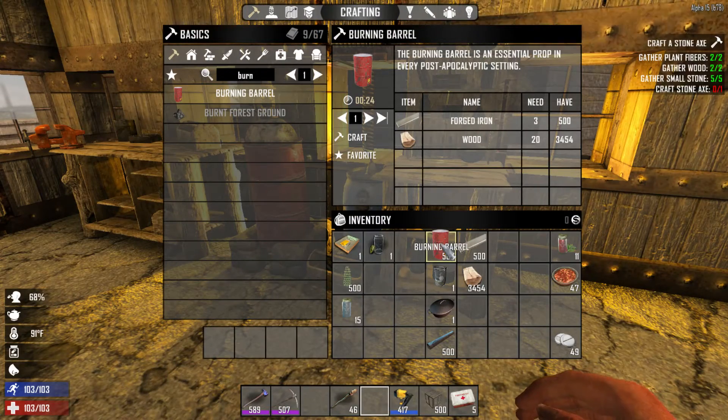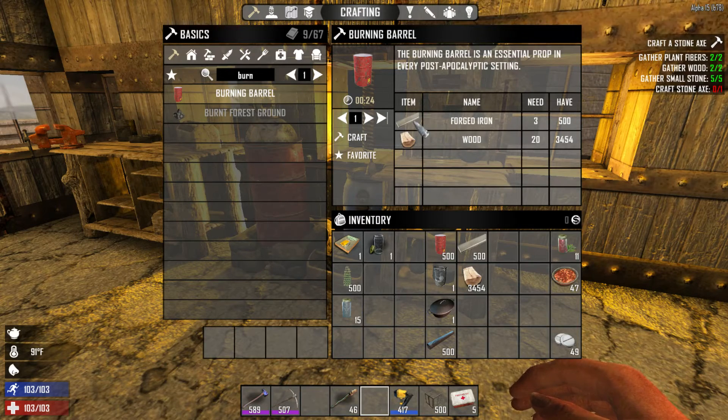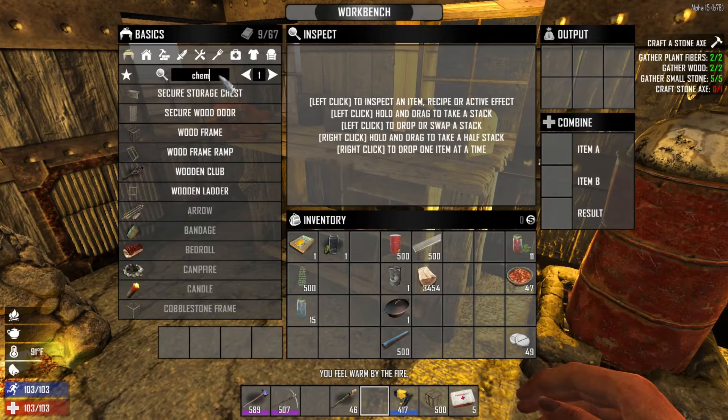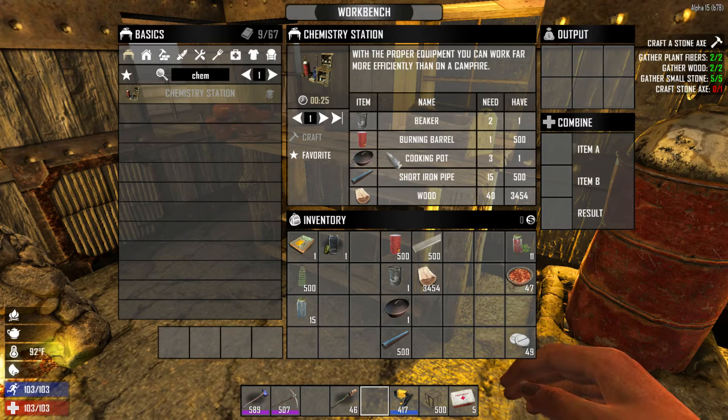Once you have the perk you can make the chemistry station. You'll need a burning barrel — to make the burning barrel you'll need forged iron and wood. Go to the workbench and find the chemistry station. The recipe requires a beaker, burning barrel, cooking pot, short iron pipe, and wood. If you have the perk you can craft it.